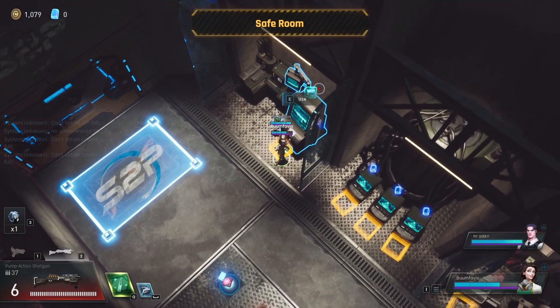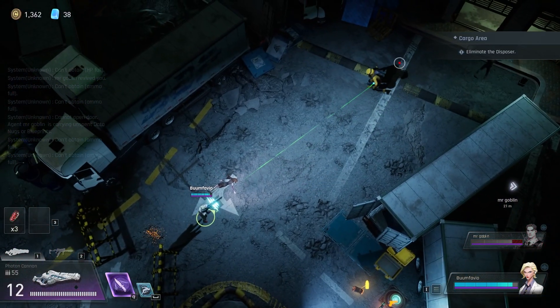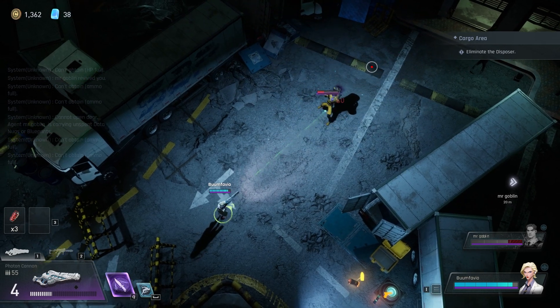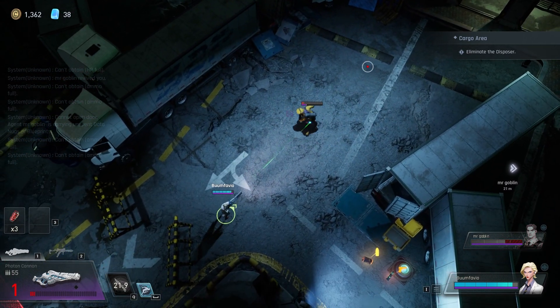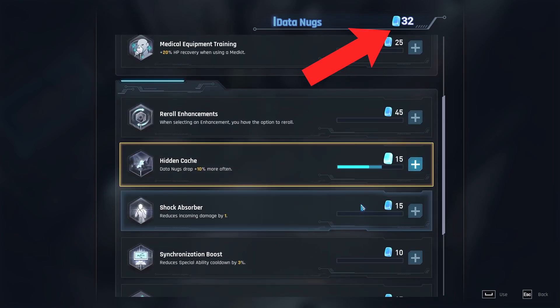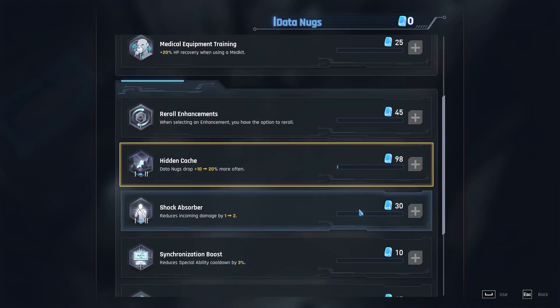There are two damage types: physical and psionic. Most weapons deal physical damage, while some do psionic. Psionic deals damage to the little purple bar underneath, which is basically used to CC enemies. It's not as important, but you'll understand the more you play just how vital balancing these two weapon types are. Enemies have a chance to drop little blue cubes that you can use to purchase or upgrade permanent perks, things like reducing your roll cooldown or giving weapons a greater ammo capacity. You can only use this currency in safe rooms, so if you collect a bunch out in the field and die, you'll lose all the ones you gained during that run.